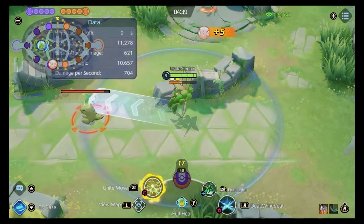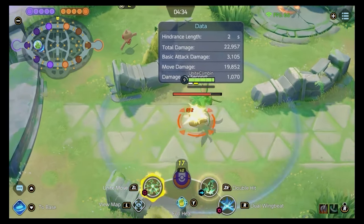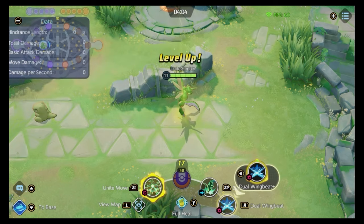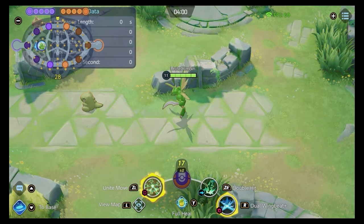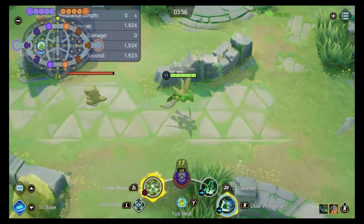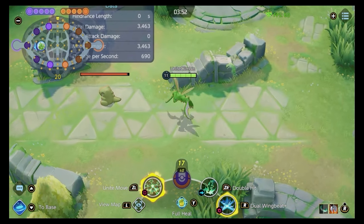With your Unite Move, you go in, dash past the enemy, then maybe go back with Double Hit, land your Dual Wing Beat, follow up with an enhanced auto, and finish them off to get your skills back on cooldown. The skill cap with Scyther is honestly infinite. At level 11, you get Dual Wing Beat Plus — it just does more damage on both slashes and the dash.